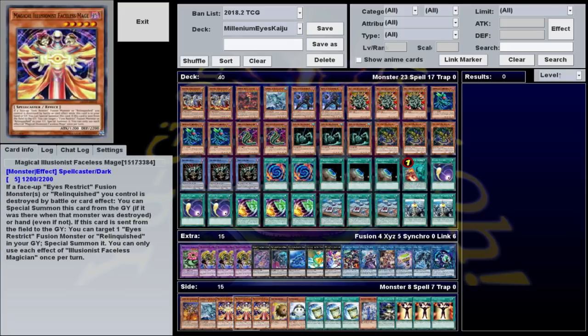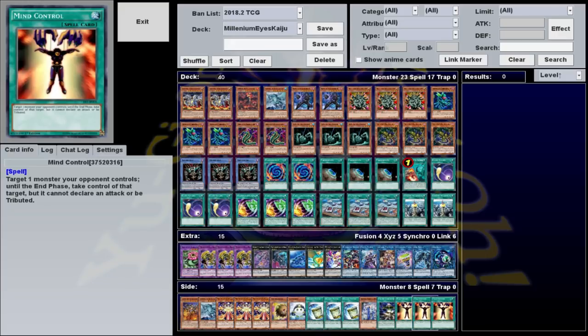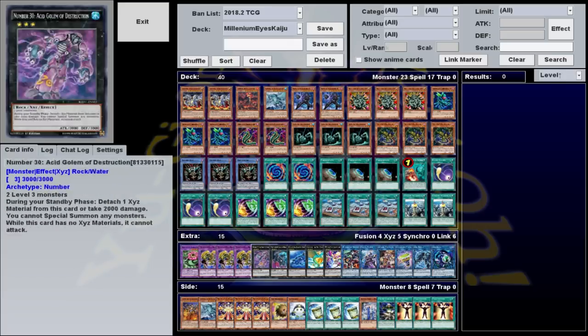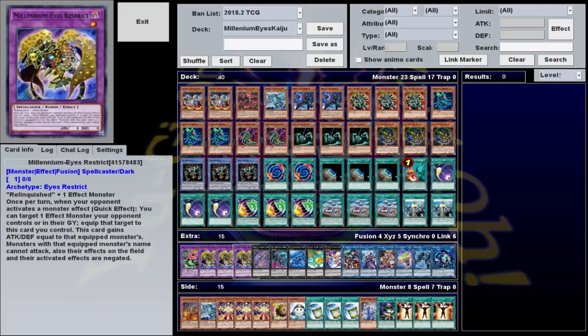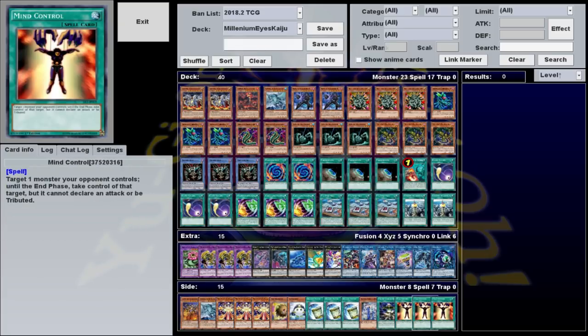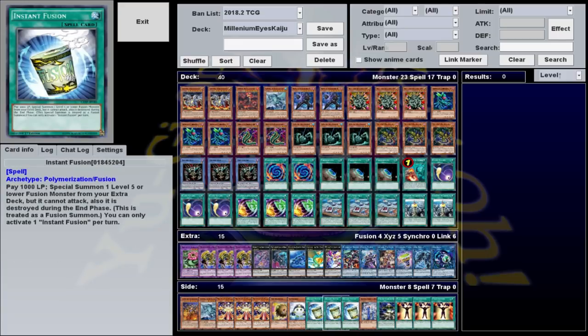That brings us to the side deck. About half of these are cards worth actually running. Mind Control in particular is great against monster-heavy decks like Lightsworn, where Cosmic Cyclones won't be useful. Not only can you steal a monster for Restrict, but since Restrict is Relinquished plus any other effect monster, you can use your opponent's monsters as material. If you use Relinquished Fusion, the materials are banished, which is even better — you can get rid of things like Fairy Tail Snow. If your opponent is playing heavy hand traps, you can use Instant Fusion like a couple meta decks are trying to do right now. It can summon Restrict right off the bat, act as a deterrent to keep them from activating hand traps, negate them when they do, and let you do the rest of your turn.